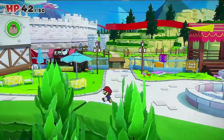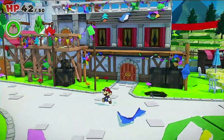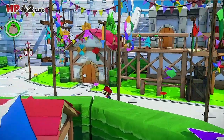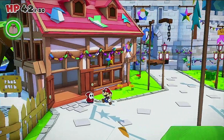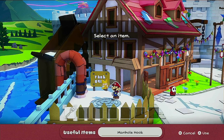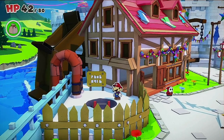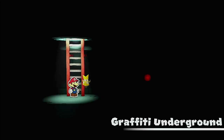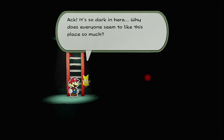Alright, let's get ourselves over to the Graffiti Underground. And if there's a bench along the way, we may use it to restore some health. We'll use this and then go down. Get yourself a save point. This is the Graffiti Underground. It's so dark in here. Why does everyone seem to like this place so much? Can you turn on the lights, Mario?